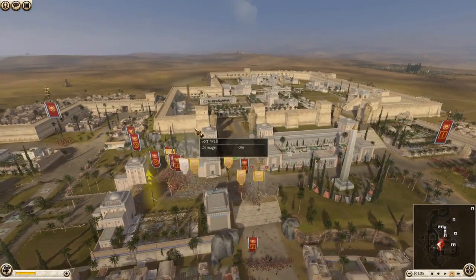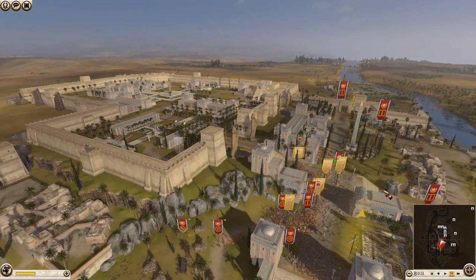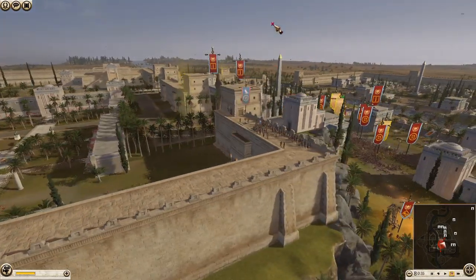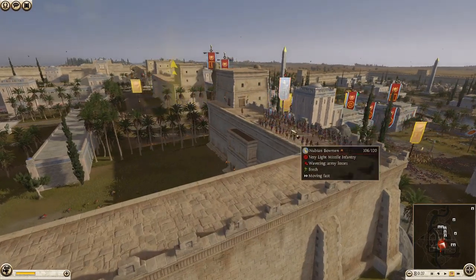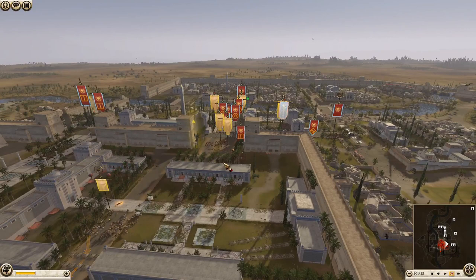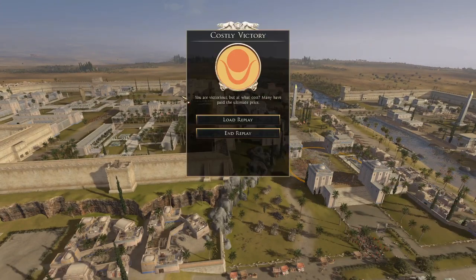I just walked around looking for the final unit. I sent my general in and there you go - a wavering Nubian bowman unit. It's just done a good job. If I just get close, we'll probably break it. It's on the wall and doesn't even have ammo - they've got their swords out. The archer tower is doing its thing. I'm going to cap the capture points - the timer is already happening. There you go - a costly victory.